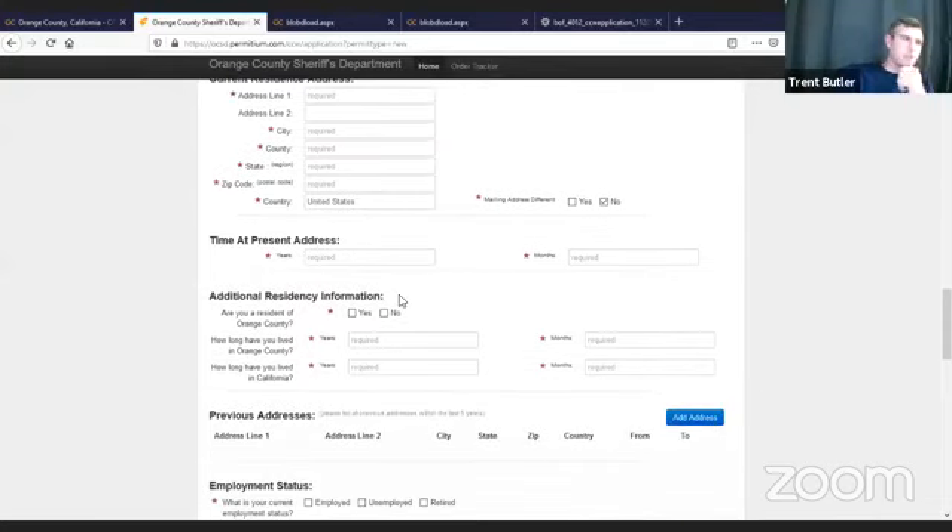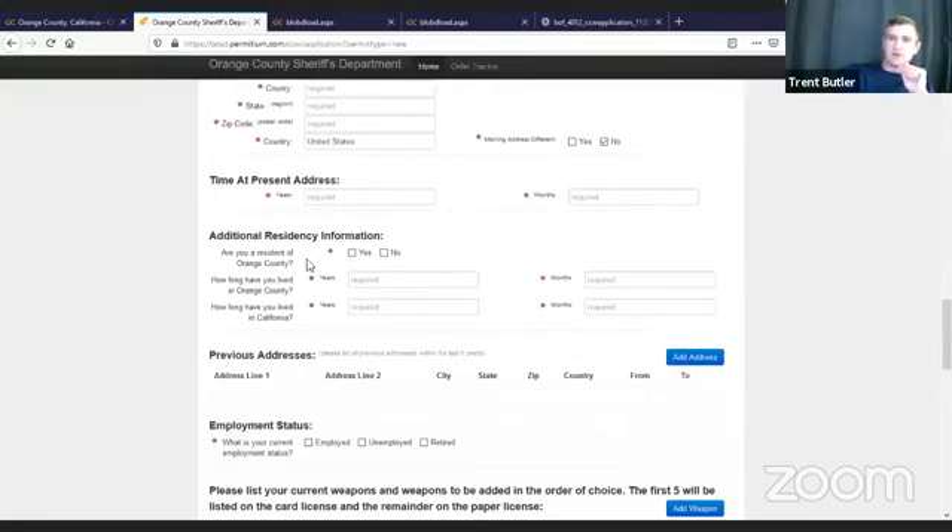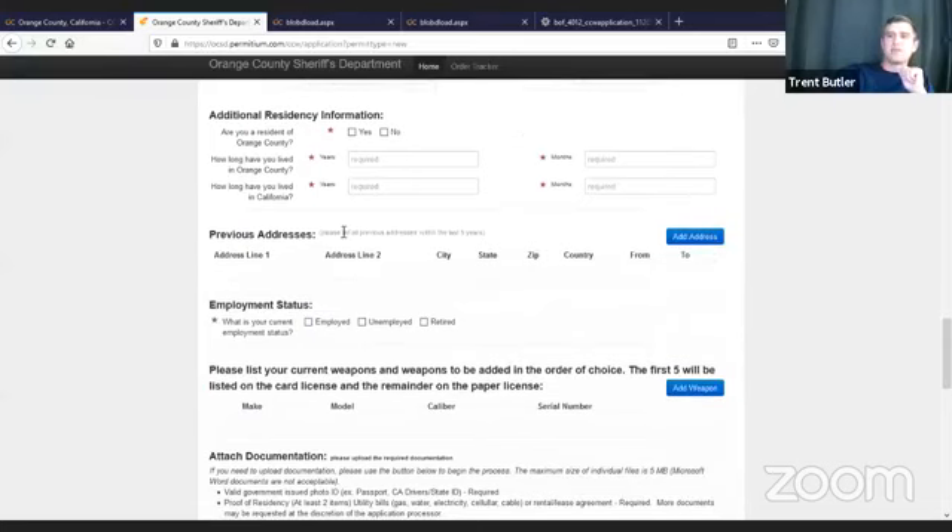To be an Orange County resident, you have to have resided in the county for at least six months. The application covers residency of Orange County, duration in Orange County, duration in California, and previous addresses within the last five years. This is why we're going through this — so you have all this stuff ahead of time and can fill it out in one go.